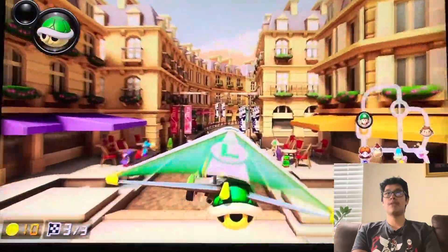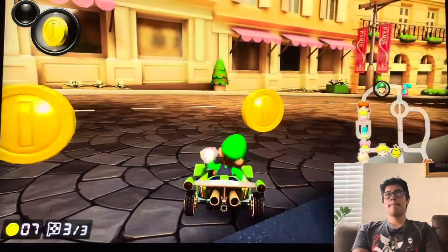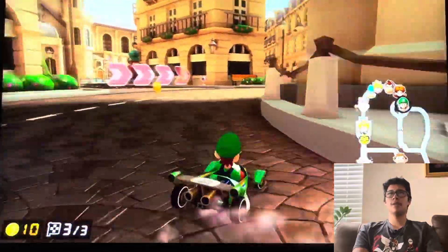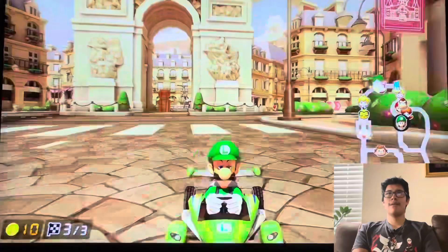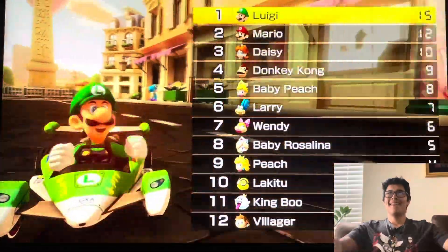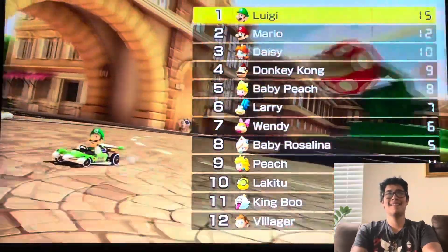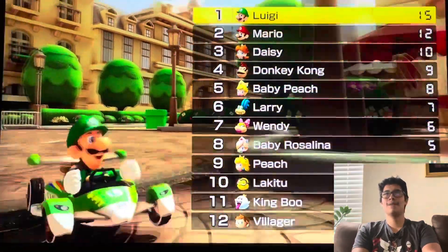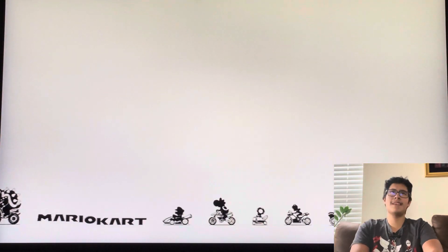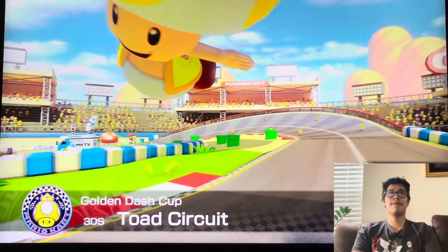Let's go Ouija! Oh, there's another blue shell — really? I hope I don't lose my first place. I think I'm almost to the finishing line. Yeah, we are! All right, good. Paris Promenade — this one is really good. I definitely love this one. It was one of my favorite DLC courses. Anyways, we're going to the next race which is Toad Circuit.